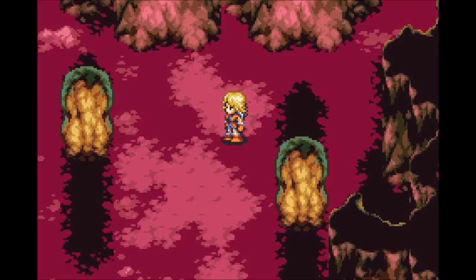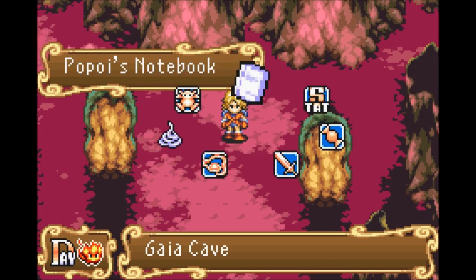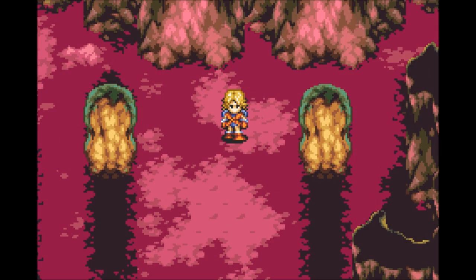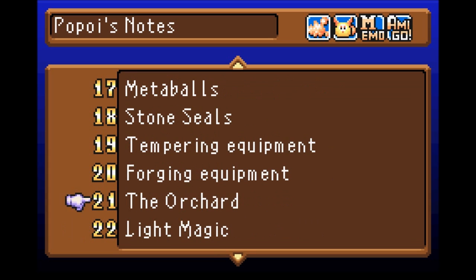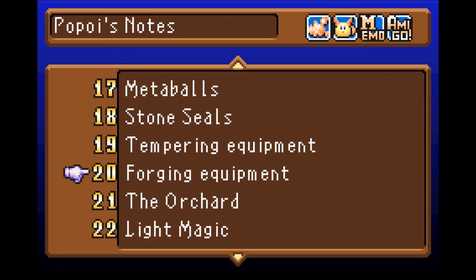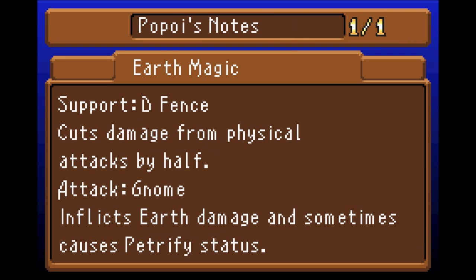We received Gnome, an earth spirit — hooray! There's only one way out of here but we can equip our new spirit. Here he is — Gnome. He'll give me defense and then he'll cast Gnome which is the attack of course. If we look at Po Poy's notebook we should have a new memo. There's a note on forging equipment that I hadn't gone over. Earth magic is the last one — cuts damage from physical attacks by half, then inflicts earth damage and sometimes causes petrify status.